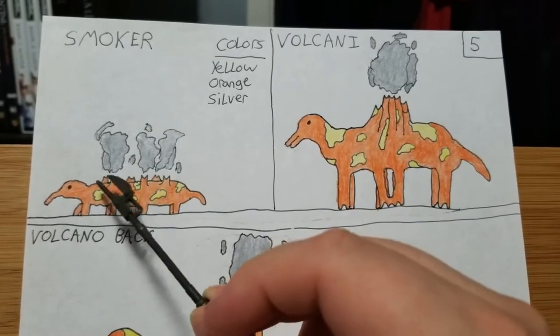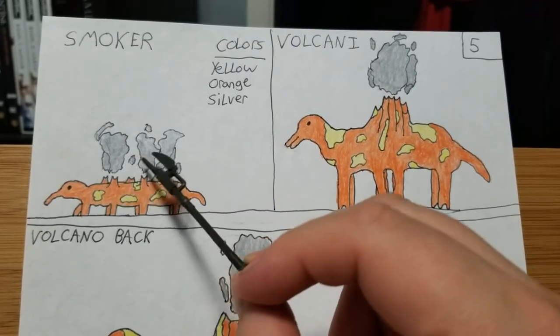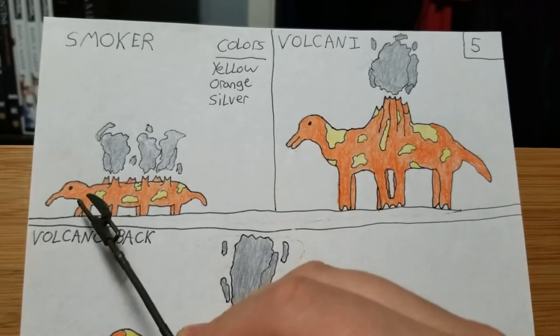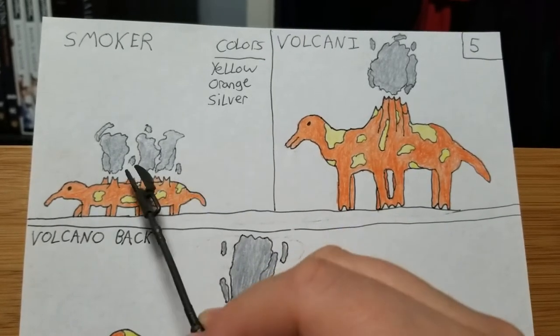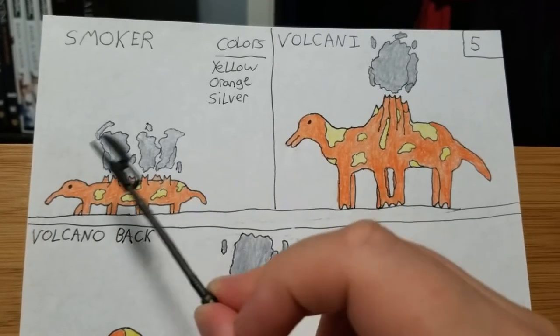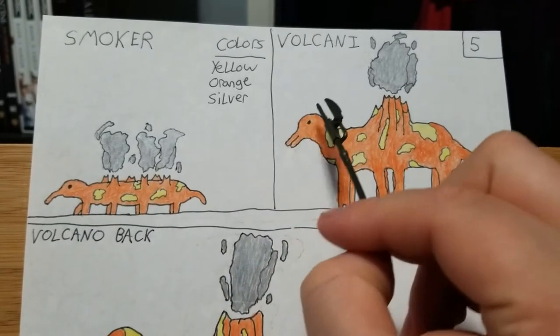As for the actual gases it's putting out of its back, I haven't really thought about it — it's just smoke. I was thinking of volcanoes when I drew this, so I was thinking of a volcano animal, and this little thing came to mind. Kind of like a Charmander, but not exactly. Think of it like Charmander because I made little evolutions for it.